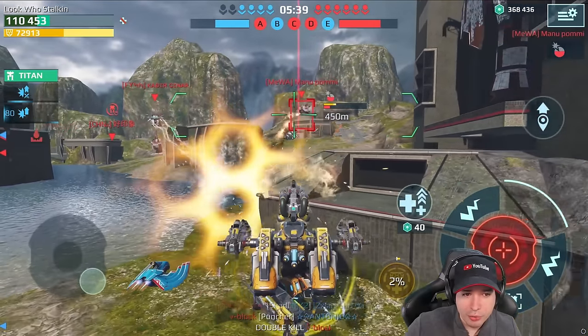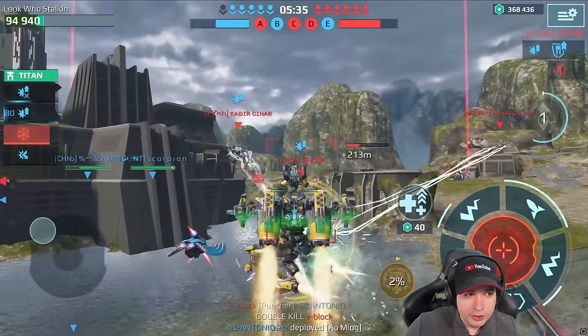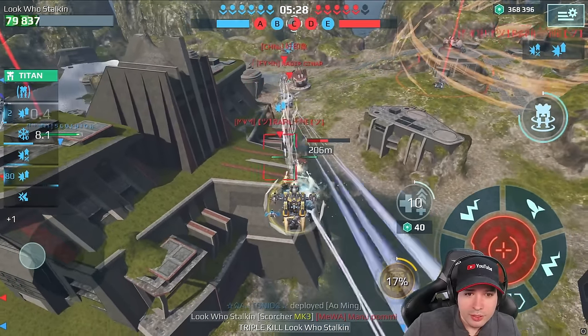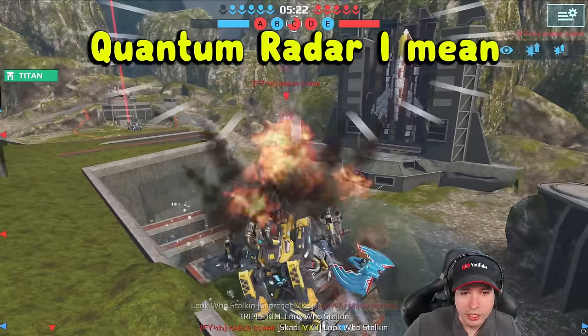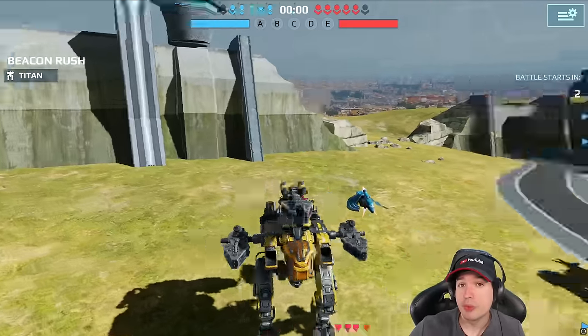Wow, this guy's going down pretty fast. Starting to fly up. Sending the bomb over there to trigger the bomb effect meter. And then we're gonna get another stealth in a second — they're gonna lose their target lock. Oh, he's got cloaking unit.